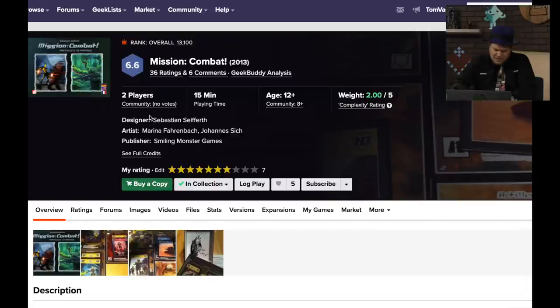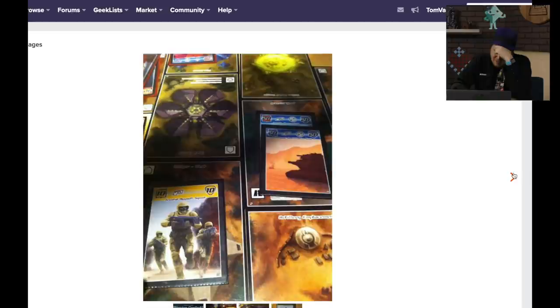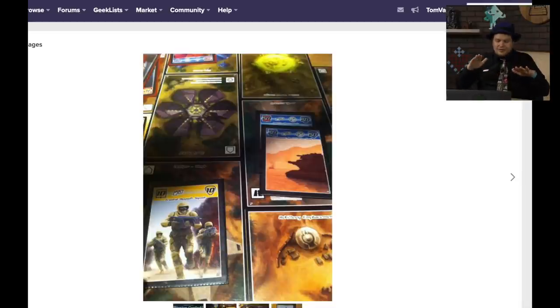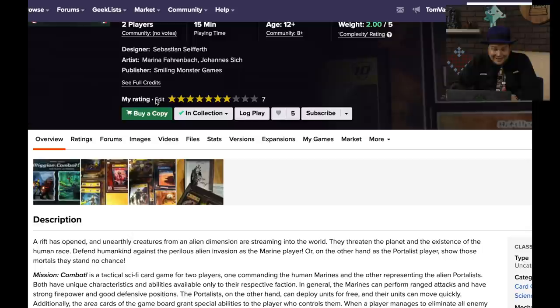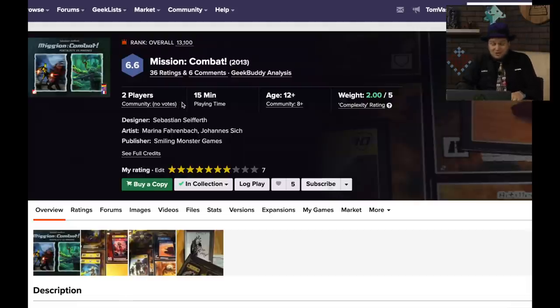Mission Combat 2013 — I gave this a 7. Portalist vs. Marines — it's a tactical game where you play cards trying to attack the other person. I believe it's 2-player only, a 15-minute back-and-forth game. I don't love the art on it but I like the back-and-forth nature of it. This one kind of came and went. But hey, it's ranked 13,100. That's Mission Combat. And that's another episode of 10,000 and Below. Thank you everybody for watching — I hope to see you next episode. Are there games I should have talked about? Mention them in the comments below. Until next time, I'm Tom Vassell and you've been watching 10,000 and Below on the Dice Tower.